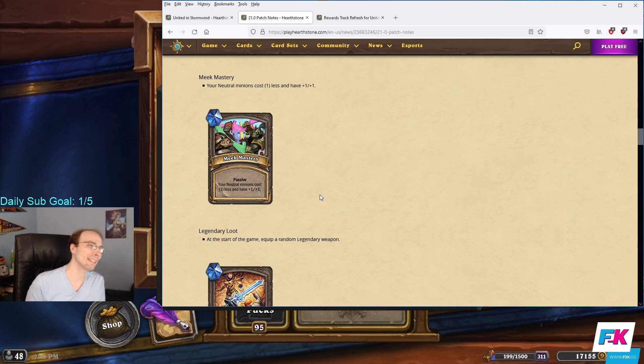Meek Mastery — I believe this is a tier one passive. Your neutral minions cost one less and have plus one, plus one. This is kind of annoying because a lot of the battle cry decks were running a lot of neutral minions. So this gives you a backup for when you're going for the battle cry strategy, which isn't good because the battle cry strategy was super annoying. It's like a backup that's basically just fine. I don't like this one — I think it's too strong. We'll see.